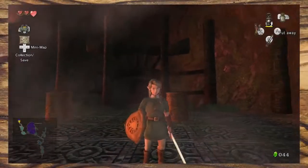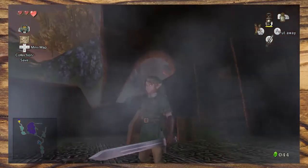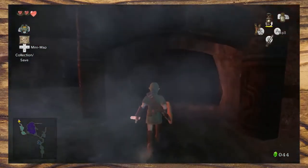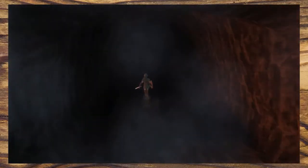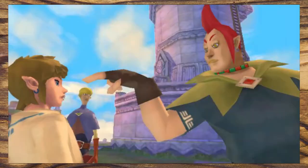This is the first dungeon in the game and so it makes sense that it kind of acts like a tutorial on how dungeons work, but Nintendo have cleverly designed it so it doesn't feel like a tutorial. It teaches the player by design, rather than throwing the answers in the player's face like some of the more recent Zelda games. I'm looking at you, Skyward Sword.